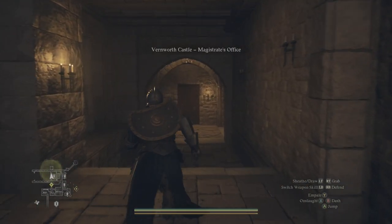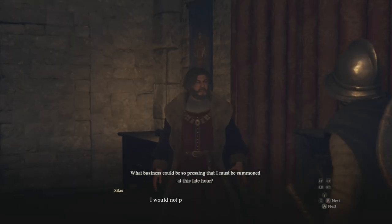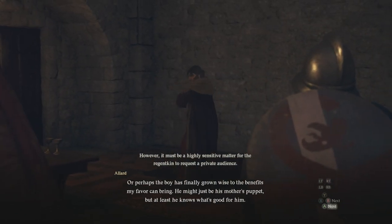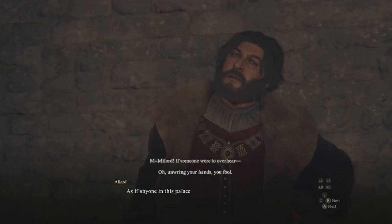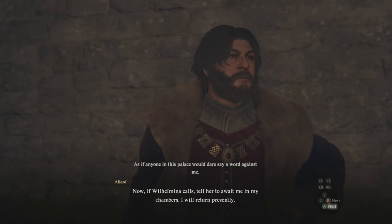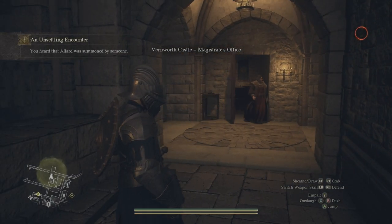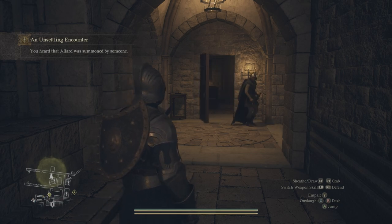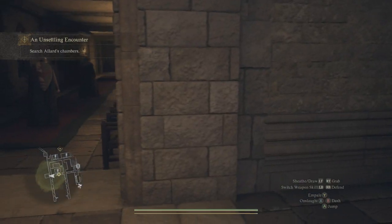When you get close to that door it's going to trigger a cut scene. This is going to be important — if you have the disguise on like I do, you can just stand here and you're not going to have a problem. If you don't have the armor set on, you're going to want to hide as soon as the cut scene ends, as these two guys that are speaking are going to come outside. You can see I'm just standing here because I have the disguise from the chest — they're going to look at me but continue to walk by. If you don't have it on, just run behind a corner until they leave, then you'll be able to go inside the door.